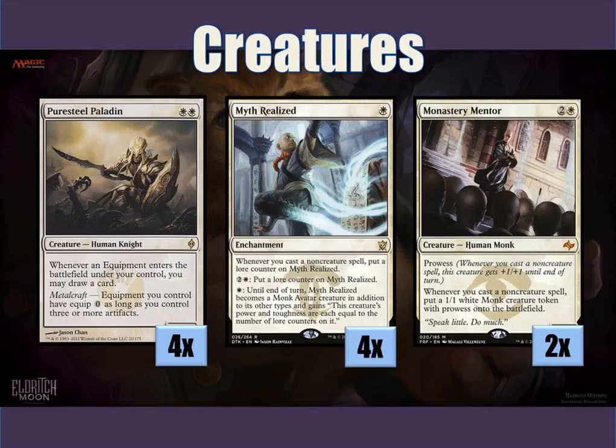The main difference for this deck for me is that I have a playset of Myth Realize. Myth Realize was a card that I really enjoyed in the beginning. It's not a bad card, in my opinion, especially in this deck. It is an enchantment. Every time you cast a non-creature spell, you put a counter on it, and you can also put counters on it by itself, but if you pay one white, you can turn it into a creature with power and toughness equal to the counters on it. So you can imagine, if you have this in your opening hand, you play it, you play a couple of zero-casting equipments, and then you keep on adding counters, so you have a turn two, usually a three-three, four-four, even a five-five attacking, and unless they have removal, you're dealing five damage, and that's a very quick clock for your opponents.